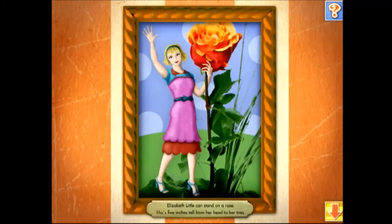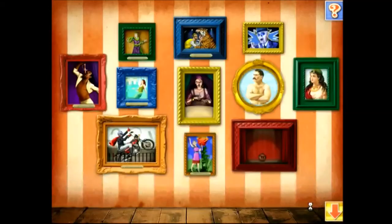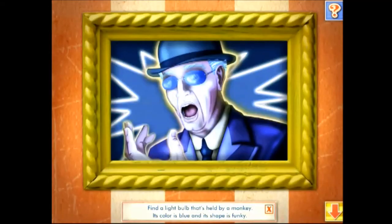Elizabeth Little can stand on a rose — she's five inches tall from her head to her toes. Listen to the clue: find a light bulb that's held by a monkey. Its color is blue and its shape is funky. Use the arrow button to go back to the carnival to find the missing object.